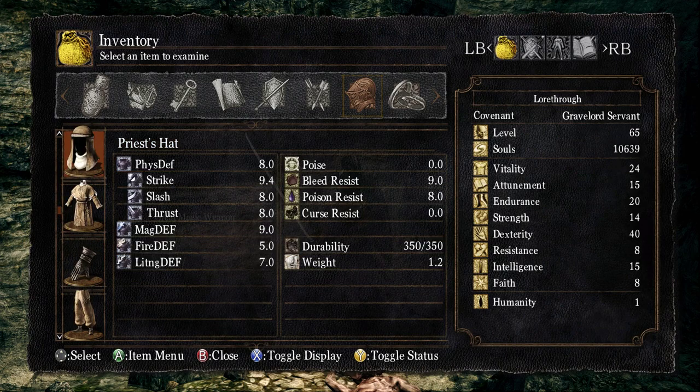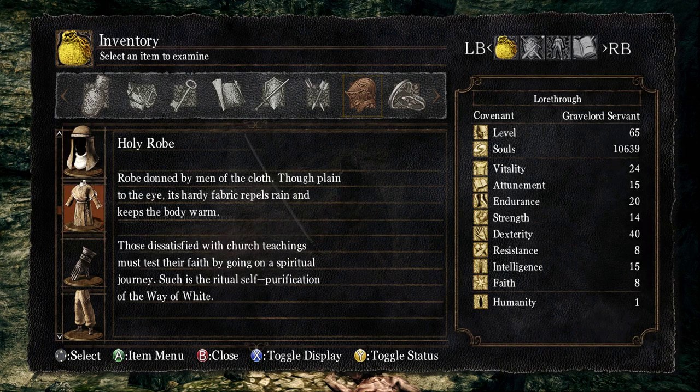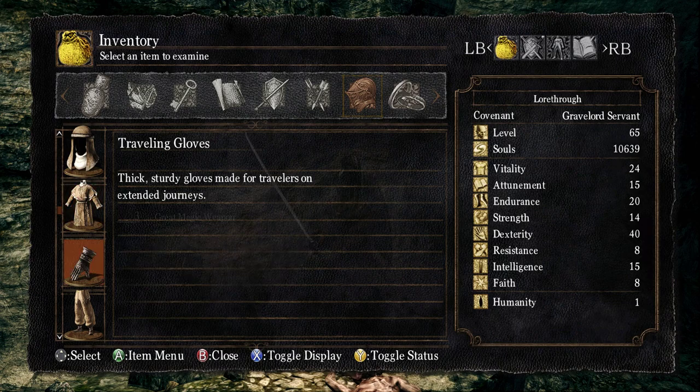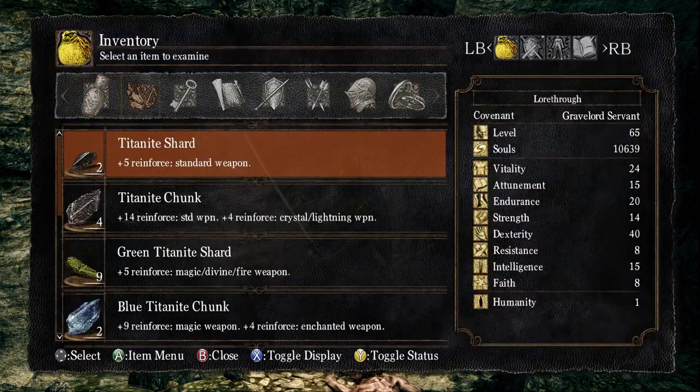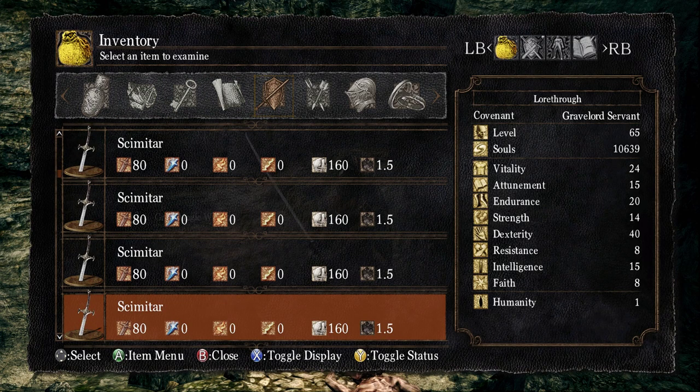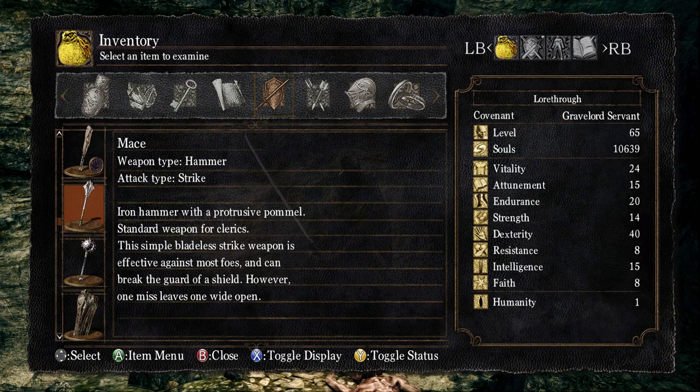Let's at least read the priest set. 'White priest hat of Thorolund — it is simply meant to show their position within the hierarchy. It holds almost no meaning in the land of Lordran.' 'Those dissatisfied with church teachings must test their faith by going on a spiritual journey, such as the ritual self-purification of the Way of White.' And the mace: 'Iron hammer with a large pommel — the simple blunt strike is effective against most foes.'